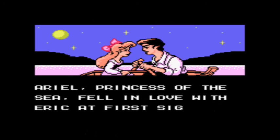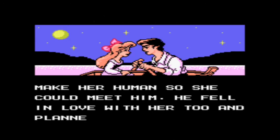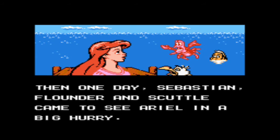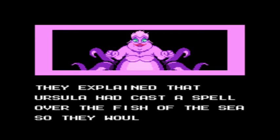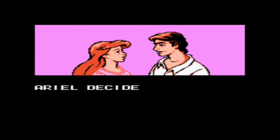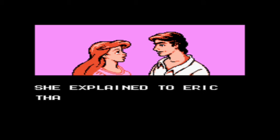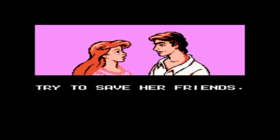Ariel, Princess of the Sea, fell in love with Eric at first sight. She asked Ursula to make her human so she could meet him. He fell in love with her too, and planned to marry her. They explained that Ursula had cast a spell over the fish of the sea so they would have to do what she wanted. If she wasn't stopped, she would probably take over the whole sea. Ariel decided to go to Ursula's castle to try and release the fish from Ursula's spell. She explained to Eric that she was a mermaid and a princess of the sea and that she must try to save her friends, naturally.